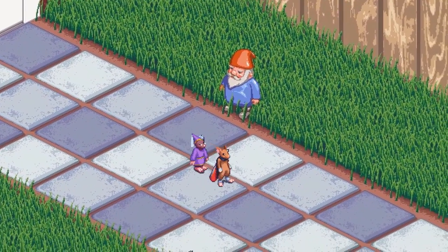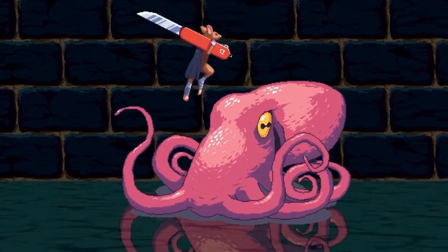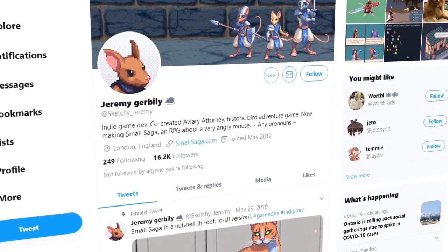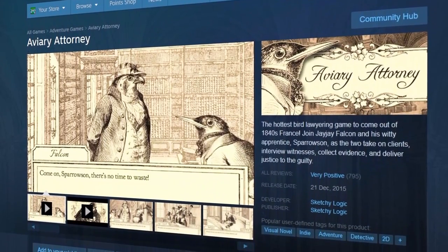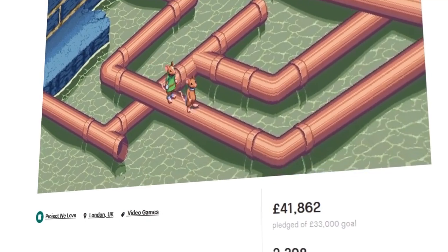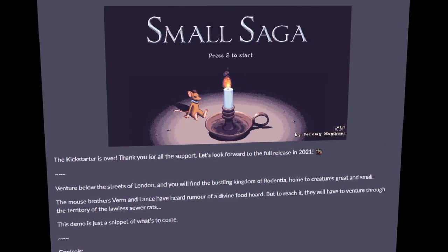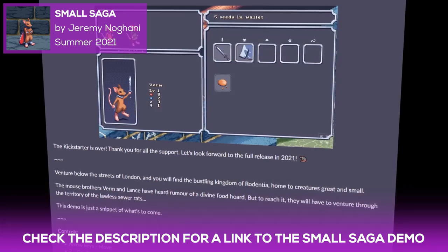We've played the demo, and production values are just amazing. The character design, the UI, the art, the music, the writing, the battles – everything feels so polished and it really does a great job of pulling you into their world. Rock Paper Shotgun says, 'If you have half an hour free, I implore you to try the Small Saga demo.' The solo dev behind the game, Jeremy Nagani, started developing Small Saga in 2018. Prior to this, he wrote, programmed, and designed the hit indie bird lawyering game, Aviary Attorney. In June of 2019, he launched a Kickstarter campaign for the title, and it hit his goal within under a month. By the end of the campaign, Small Saga had raised 41,862 pounds from 2,398 backers. The game will launch summer 2021 on PC and Mac. We highly recommend that you try out the demo. It's available to play in browser on itch.